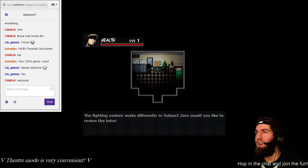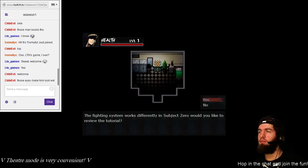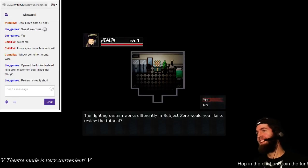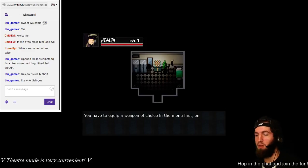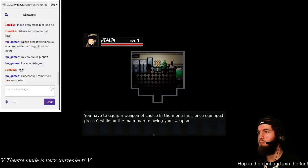Have I? The fighting system works differently in Subject Zero. Would you like to review the tutorial? LTN, do you think I should review it or do you think I'll be alright without it? I'm gonna score a few home runs with some zombie heads — or whatever's in here. Maybe it's spirits and I can't even hit them. They're like, 'Your baseball bat is of no use here.' Review — it's really short. Okay, let's go ahead and review. I probably should because I'm not the most avid gamer. You have to equip a weapon of choice in the menu first. Once equipped, press C while on the main map to swing your weapon.